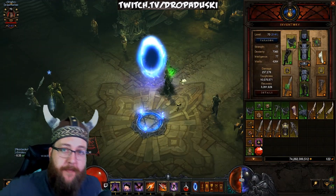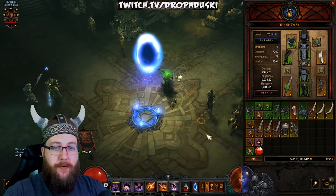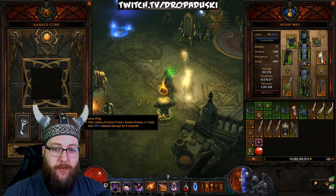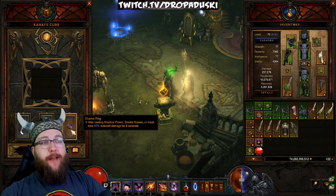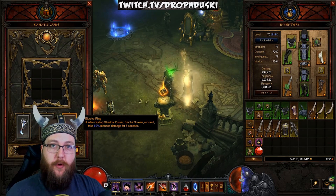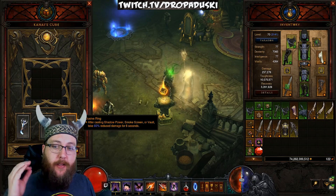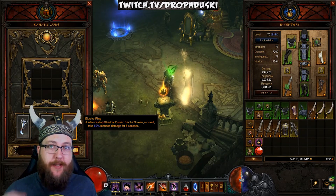The other item you're going to need for this build is the Elusive Ring. The Elusive Ring gives you damage reduction — after casting Shadow Power, Smokescreen, or Vault, take 60% reduced damage for eight seconds. This is going to be critical for survivability. We're going to be using the Gold Wrap and the Boon of the Hoarder for tankiness from gold, but the Elusive Ring's 60% damage reduction means you really need this to make it work.